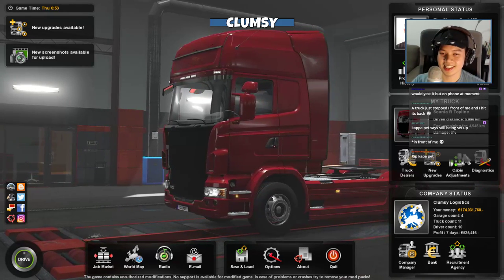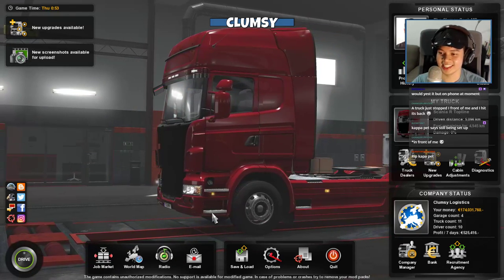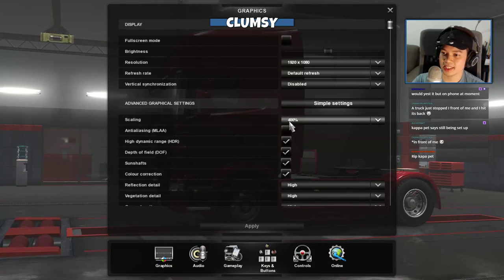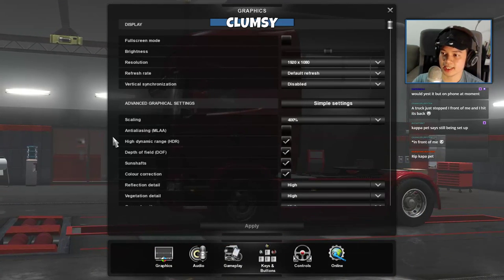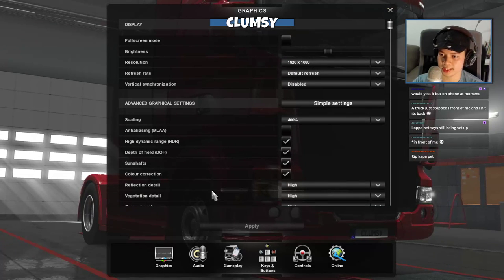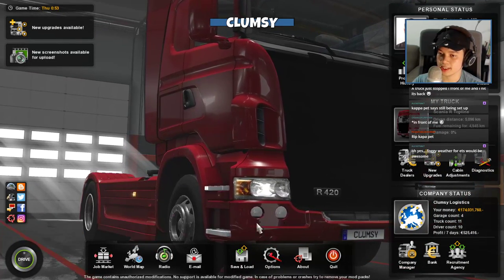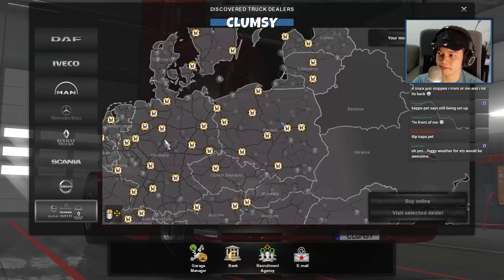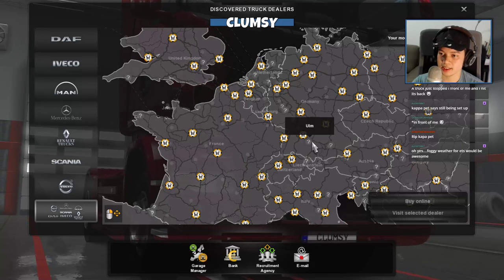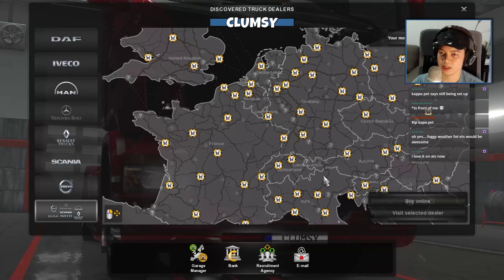Let me just review my settings: 400% scaling, no anti-aliasing, and no NVIDIA inspector. So this is exactly how you see it - no external software. Let's go and buy a truck. I do want to check out Germany. Where is that Wiesbaden thing? Let's check out the map first.